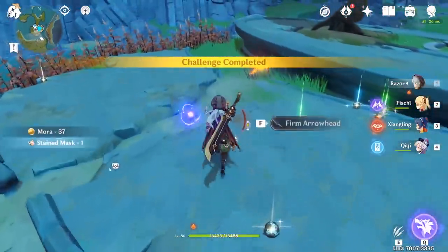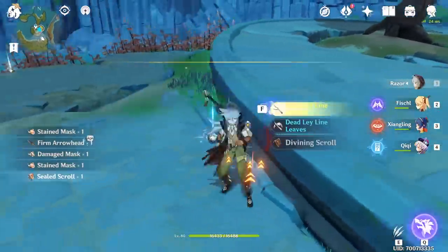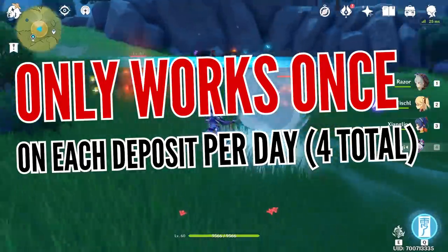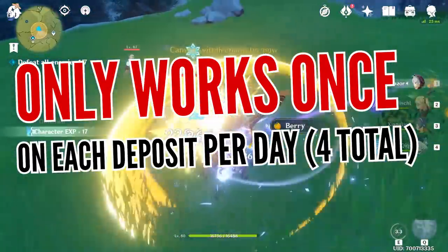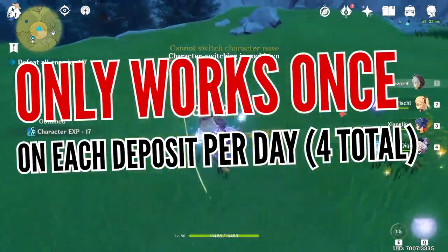And what's even better, you get to keep all the monster materials that drop during the fight. Just keep in mind, since you don't activate these deposits with resin to collect the reward, you will only be able to do this 4 times per day so that those unopened deposits can reset the next day.